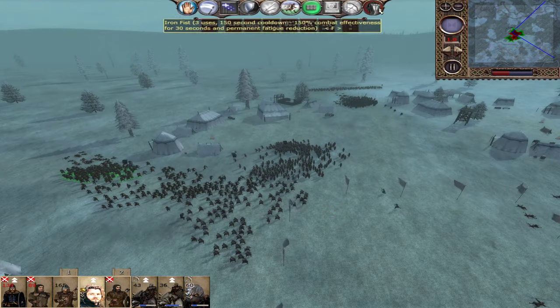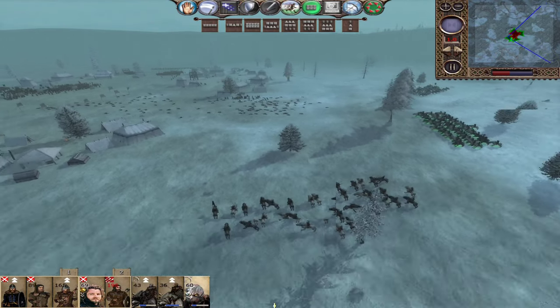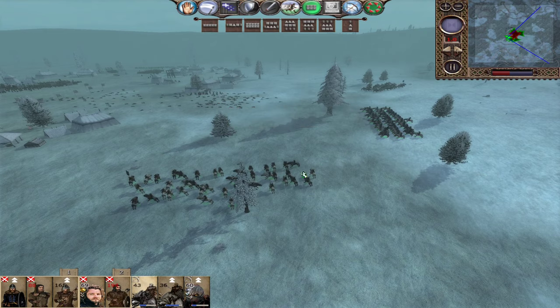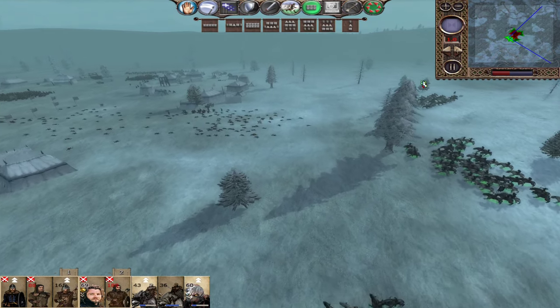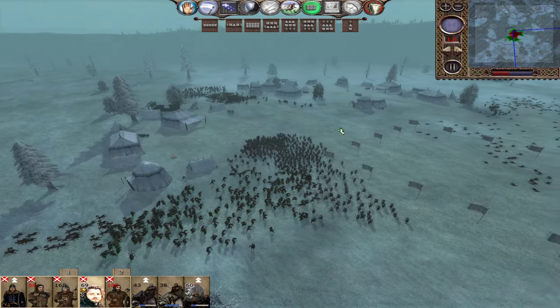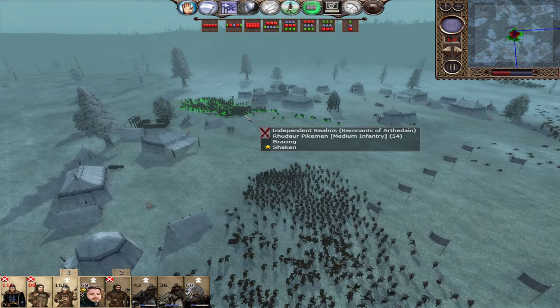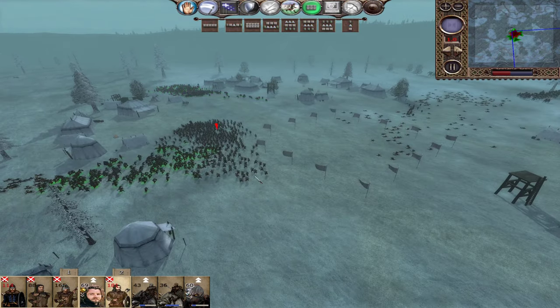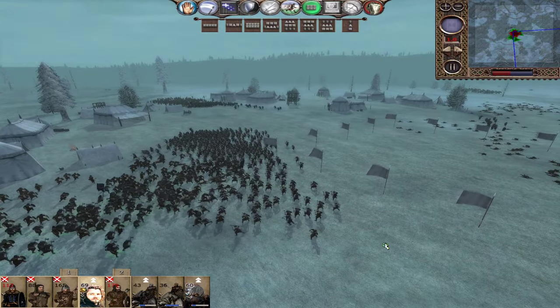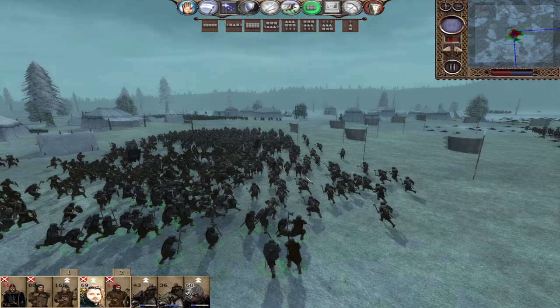Oh wow, we took some damage here - let's use Iron Fist. Charging those Huskarls now to save some ammo. Isengard will initially be passive, but once you take four Rohan settlements including Helm's Deep and Edoras, then they will become active. They'll give you, if you get eight regions, the Orthanc Guard as a unit, which is pretty cool.